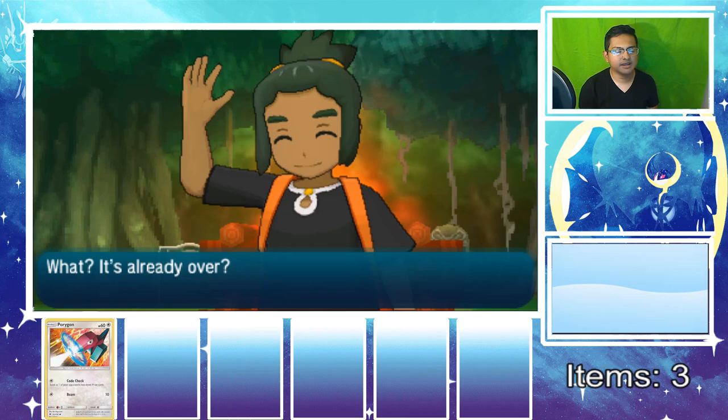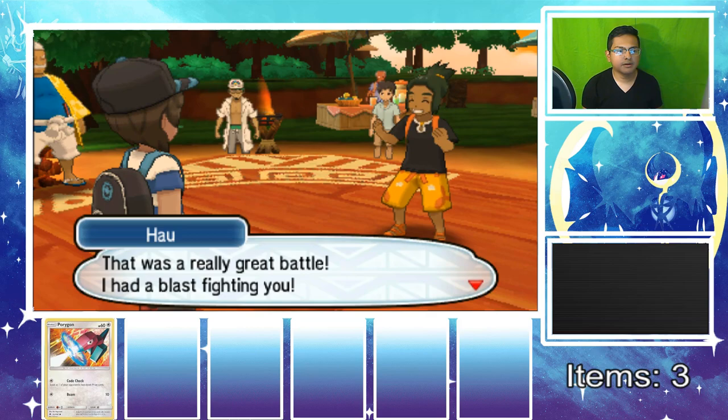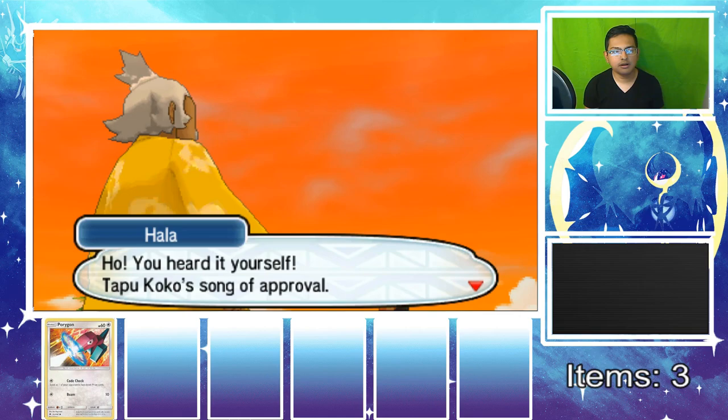Tapu Koko liked the battle too — that was awesome! Hau says it was a really great battle and he had a blast even though he lost. 'You heard it — Tapu Koko's song of approval!' Hala nearly forgot — it's time for us to take our stone back. 'Give me my stone back, I didn't want to give it to you in the first place!' Actually, was it the bracelet or the stone?